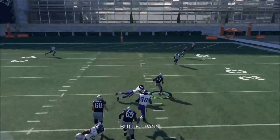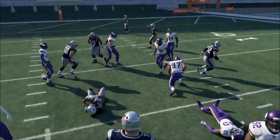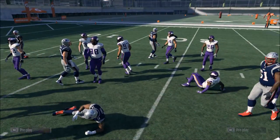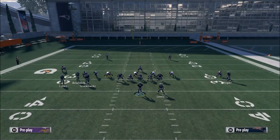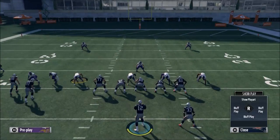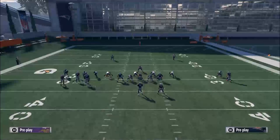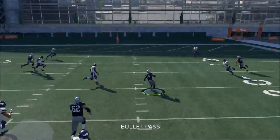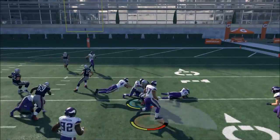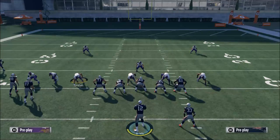If they go man-to-man against this, Brandon Cooks is gonna get wide open — and there it is. This is what's called using natural picks and rubs to get space from your opponent. You can also run the PA post play without motioning anybody, and you'll see Brandon Cooks gets open against man-to-man with that nice separation from the bunch formation.